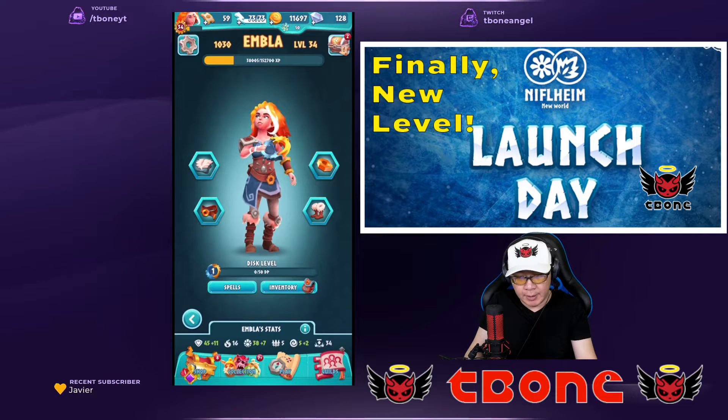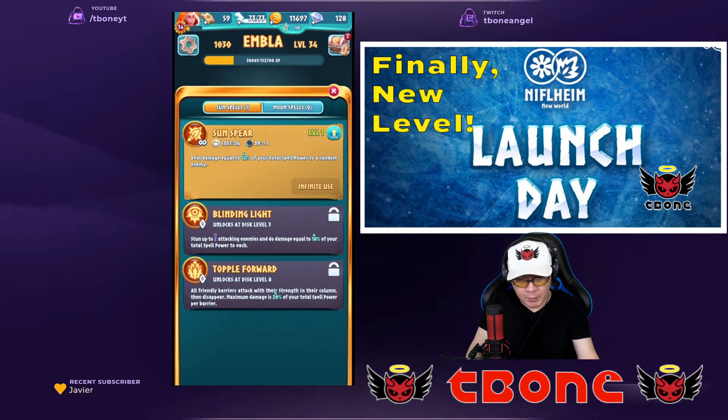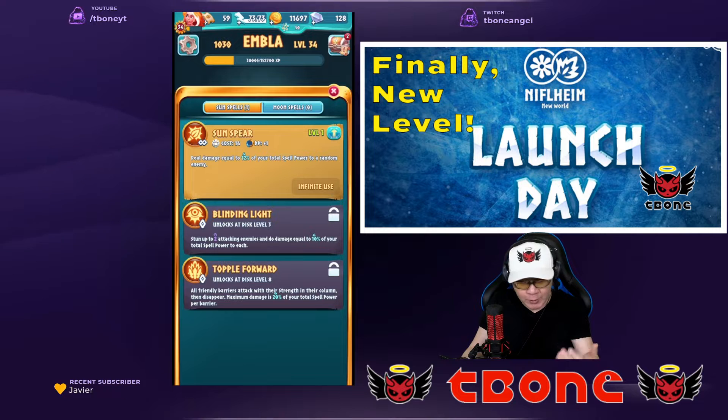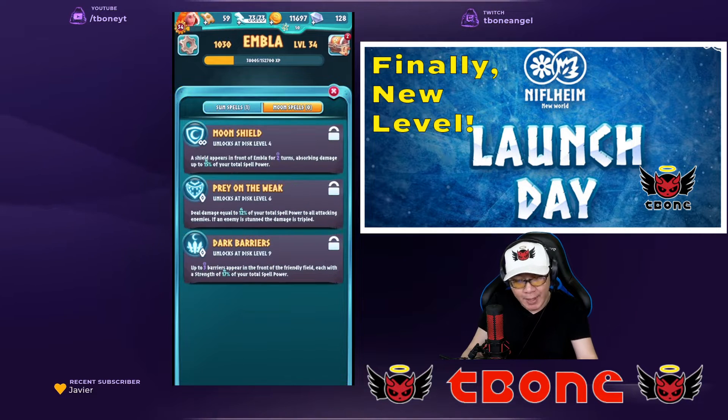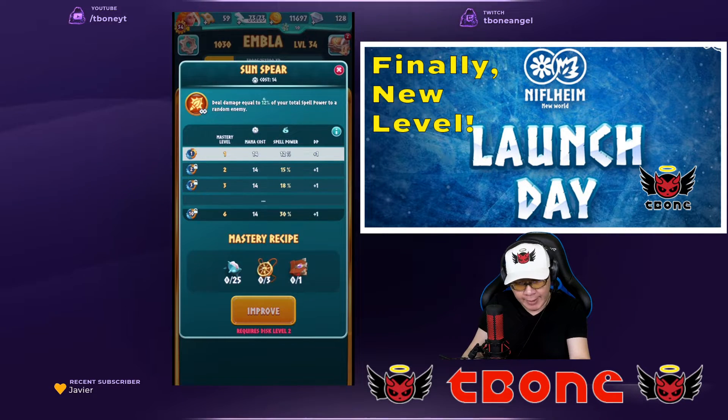First things first, it looks like there's a change in the spells that you have. Right now the spell we get is Sunspear — that's the one we get as part of the game. It looks like now we can have new spells: Blinding Light and Topple Forward are the Sun spells, and then there are also Moon spells. What's interesting is figuring out how we're going to unlock them — it doesn't look like it tells you the unlock conditions just yet, whether that's through levels or through collectibles. But it looks like we can level them up and we need to collect certain items to do so.